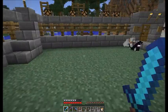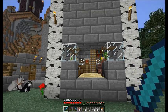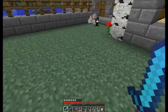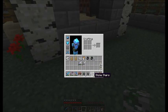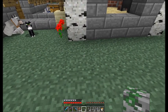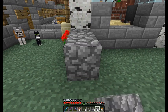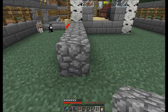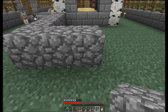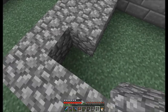With the anvil it repairs items, but you have to use some of your experience for that. So let's start - we are going to make a blacksmith with an anvil in it. Here are our materials, and let's see how we're going to make it: one, two, three, four, and five over here, then one and two here.